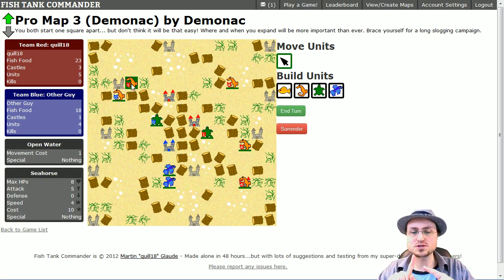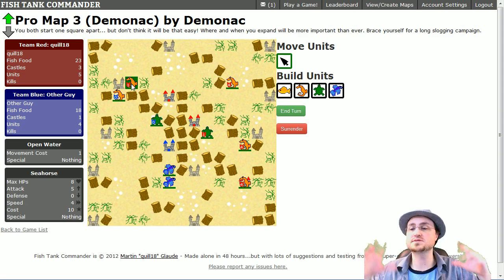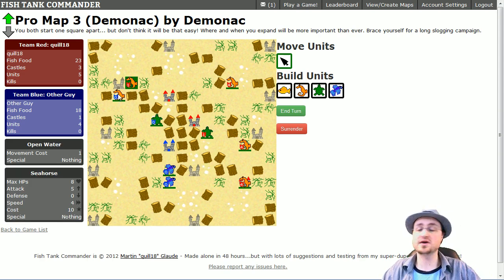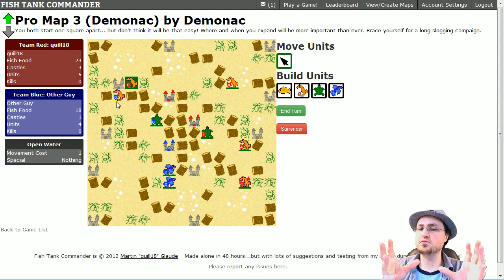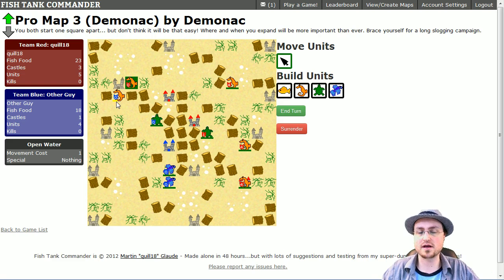Seahorses have an attack rating of 5 — you don't need to know the full math, but 5 is effectively the average damage, it'll do a range around there. I'm going to attack this other seahorse who has the same stats. We have no defenses, whereas turtles have 2 points of defense which reduces incoming damage by 2 every time. I do the attack and we've brought the seahorse down to a little under half. Below 60% hit points, the health bar turns yellow; below 30%, it turns red.